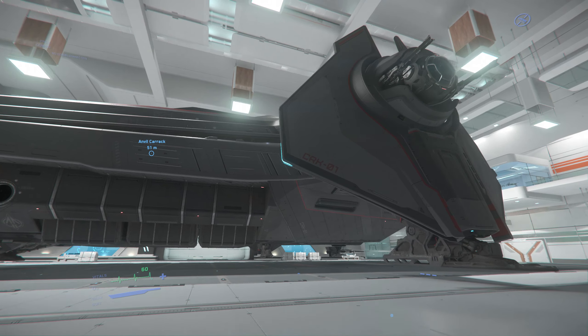I'd like to see it just a tad bit faster. Let's try the service ladder — this one goes down here. Anvil is probably my second favorite ship manufacturer, even though Crusader is giving them a run for their money. Crusader might mess around and become my second favorite.